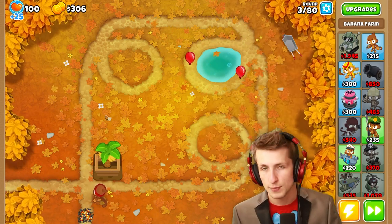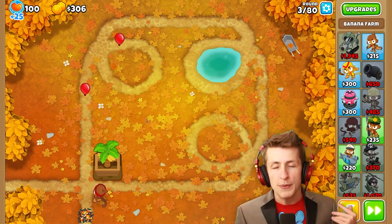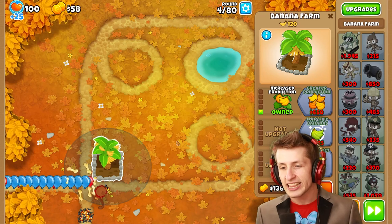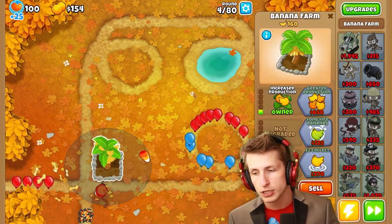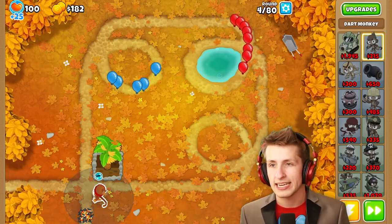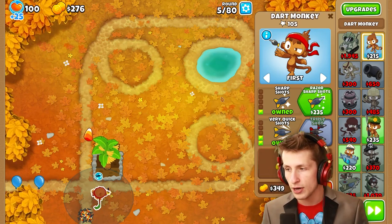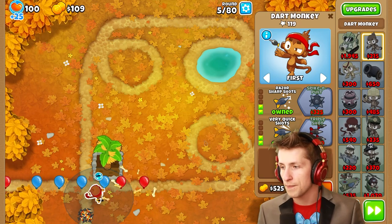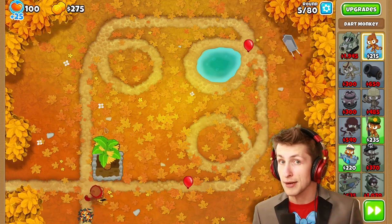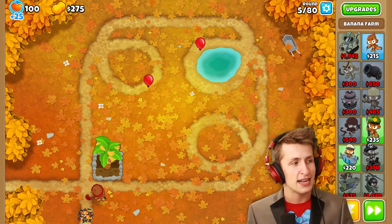We need to get increased production as quickly as possible. The way the T6 banana farm works is kind of the same as the other towers, but instead of being based on how many pops you have, it's based on how much money you make. We need to get this guy to $50,000 made — after we get him to $50,000 made, that's when we start getting lots and lots of money. We can get sharp shots, razor sharp shots, and as soon as we can we're going to want to get triple shots. We're at 260 bananas so far — that's a lot of bananas.